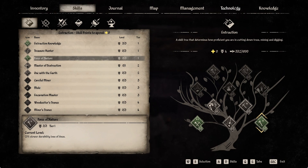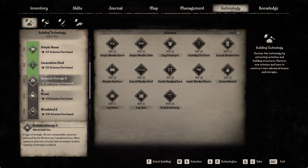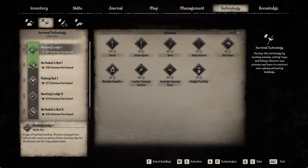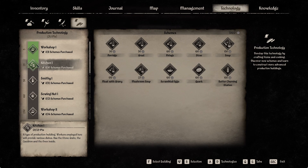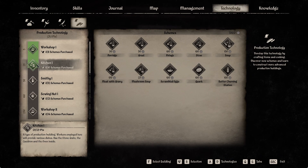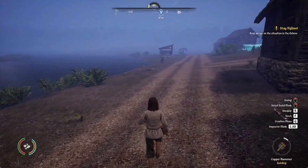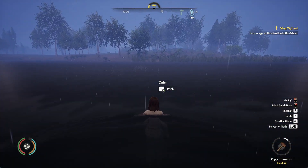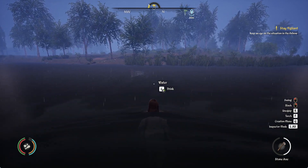Let's check our technology. We're almost at the unlock for resource shed part two. We've got the herbalist hut and a hunting lodge, we can do a barn, and we have unlocked the kitchen. But with every building you need logs, so we're going to have to cross the river here because this is the safest place I know to cut down trees without getting killed by animals.